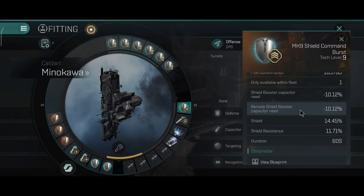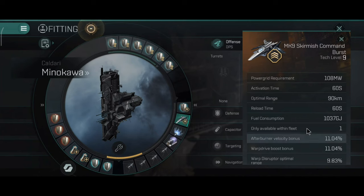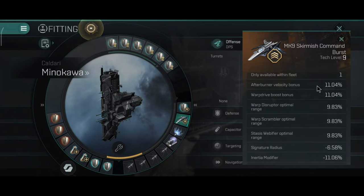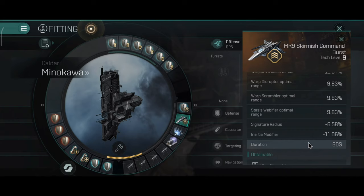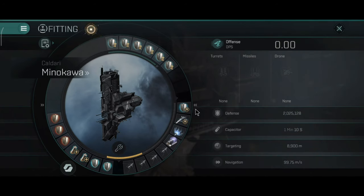The shield command burst stats: shield booster capacity minus 10.12%, remote shield booster capacity minus 10.12%, shield resistance plus 11.71%, and the cycle duration is 60 seconds. The skirmish command also has a 90 kilometer range, and the stats equal the other force auxiliaries since they all have basically the same effect. This is very helpful in a fleet and also helps your own ship.